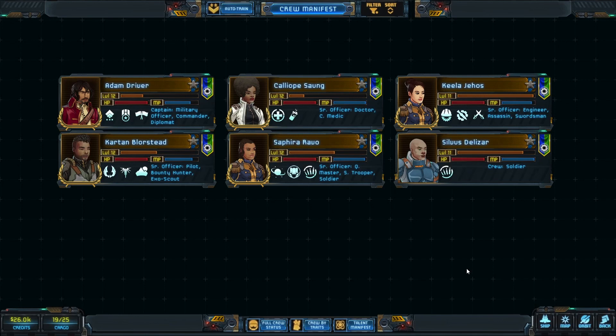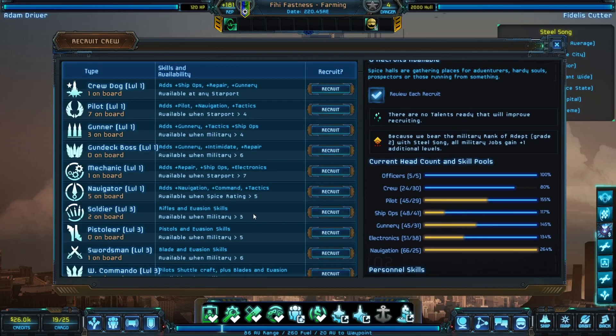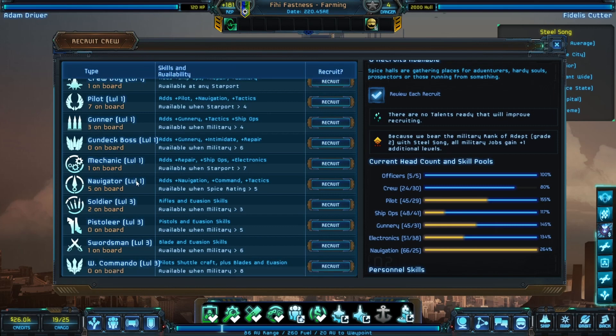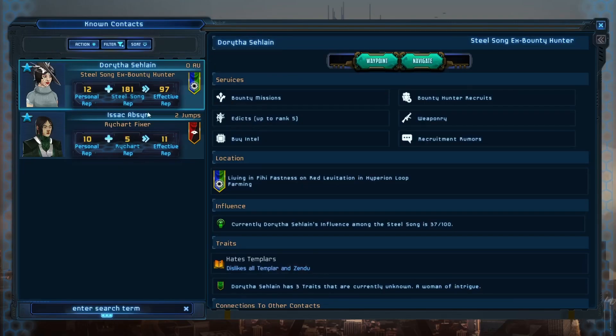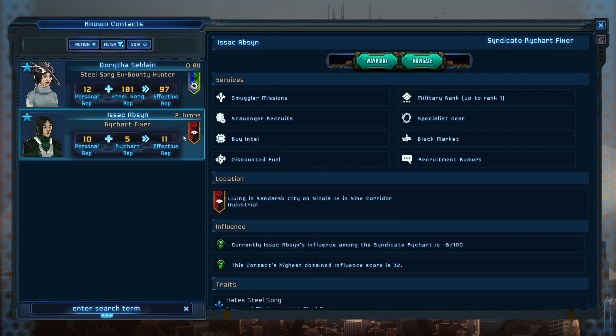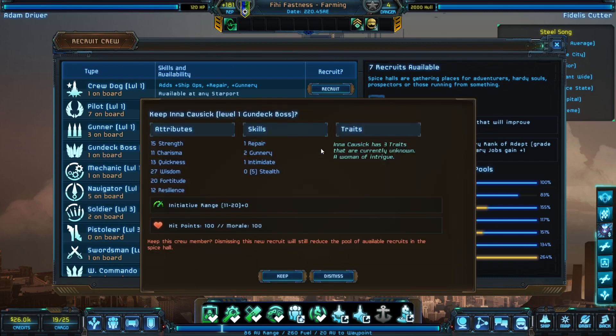Going back to recruiting — one thing I want to get early and get leveled up is a Gun Deck Boss. They've got a couple of nice talents for later on when you start running into carriers firing off aircraft at you. So I'm going to get one now and get him leveled up. Each recruit refresh gives you seven recruits available. Looking for good bonuses: gunnery and intimidate — yes, he's pretty much straight up. I'm going to keep him.